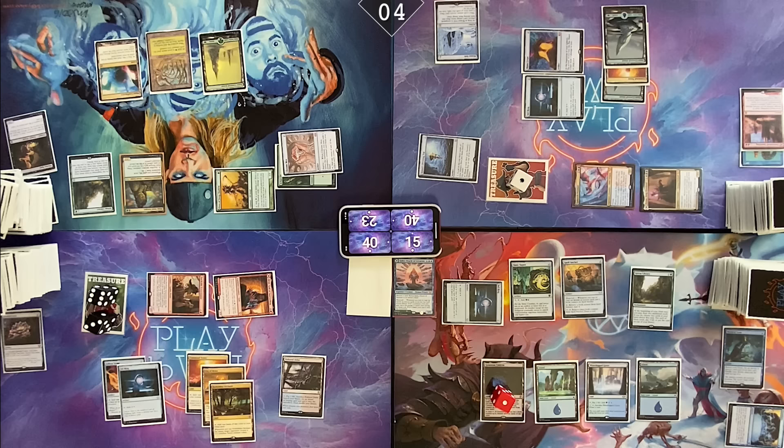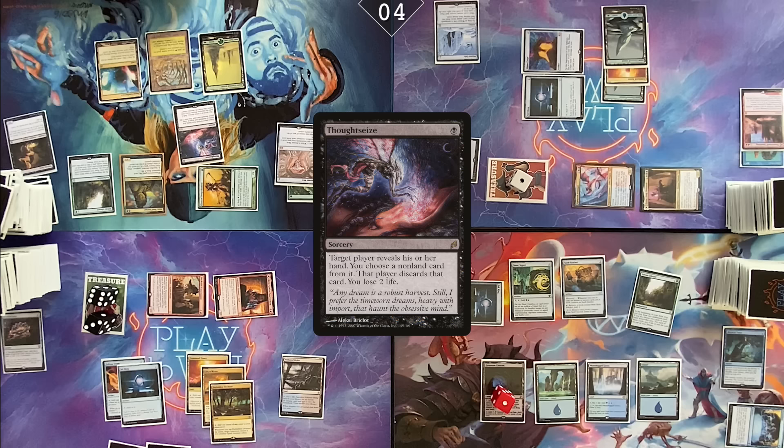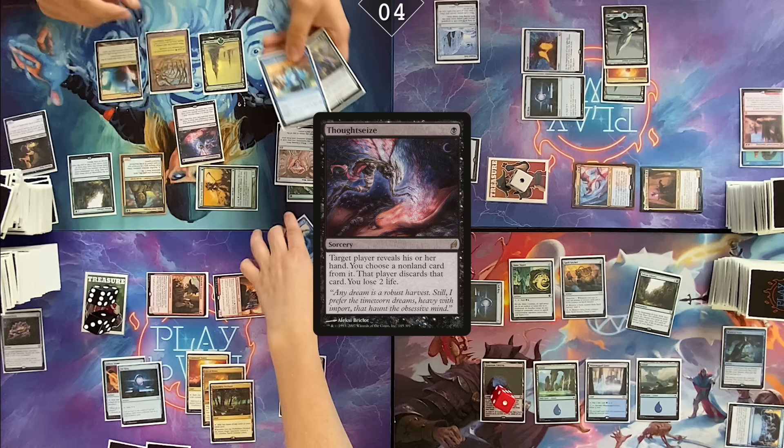You have two cards in hand? Two. Seems like you have a lot of mana. Not a lot to do with it. I think I'm done drawing cards off Sylvan Library. Pay one — Thoughtseize on Cam. Then take a peek. It reveals Flusterstorm, Dramatic Reversal, and Force of Vigor.